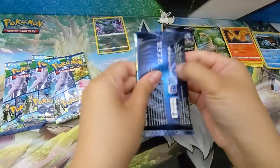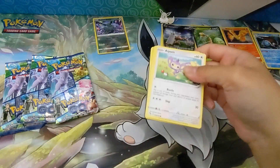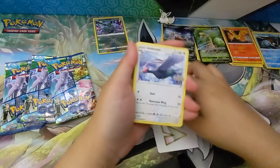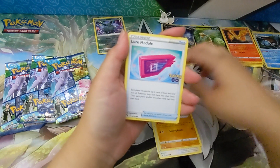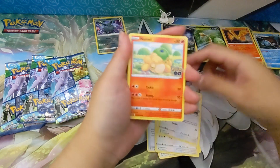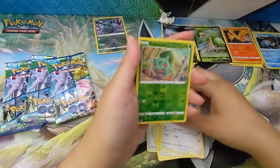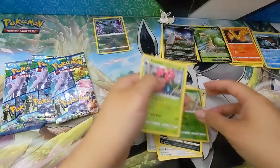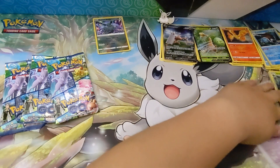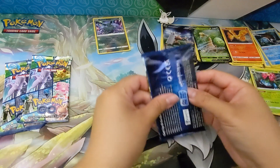Let's just keep it coming. Another V-star. Do you have a special feeling about this pack? It's a Bulbasaur and a Venusaur — we'll put Venusaur right next to the Blastoise.